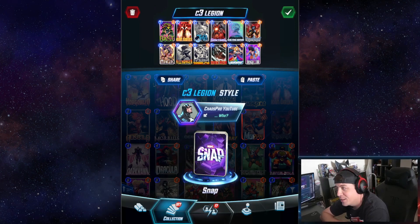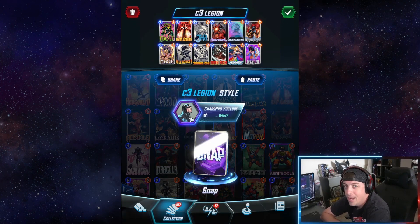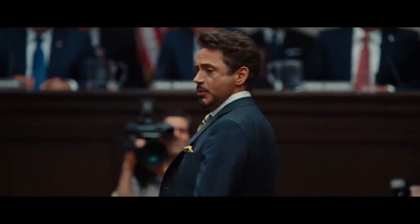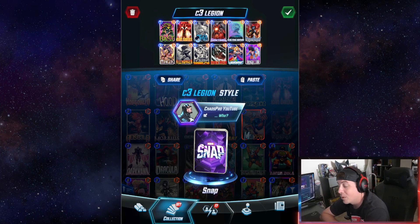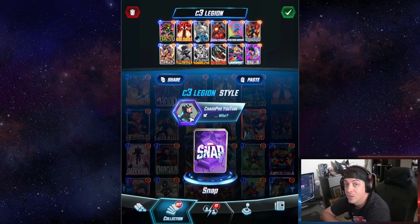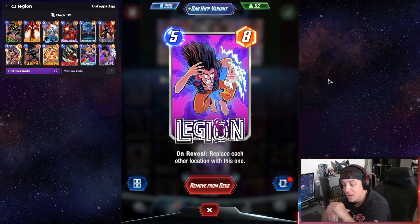Welcome back to my channel. In today's video I've pretty much accomplished the number one problem that all Cerebro decks have. I've single-handedly solved world peace with locations. I have seemingly found a massive solution to Cerebro 3 decks and Cerebro location problems. Everyone's always biggest problem is always locations. Say no more — we've gone ahead and solved the problem by putting Legion in the deck.